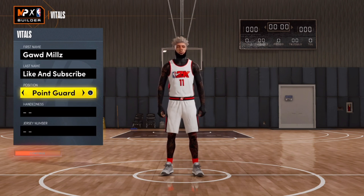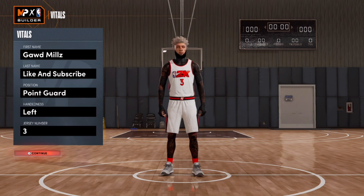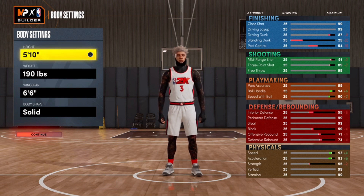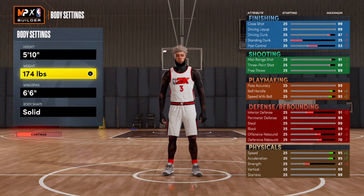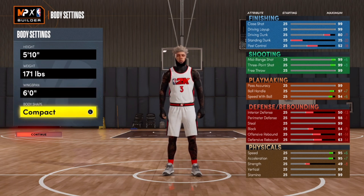The position is point guard — hand doesn't matter, jersey number doesn't matter. I'm going with number three for the prime Chris Paul build. For height, we're going with five-ten — I tried five-seven, five-eight, five-nine, and five-eleven, and five-ten is the best height for this meta build. The weight is 171, and we're going with a wingspan of six feet to get that 99 three-pointer and that 99 steal. Body shape doesn't matter.